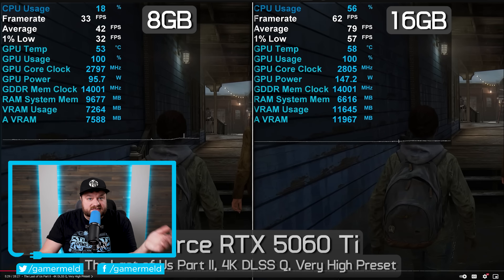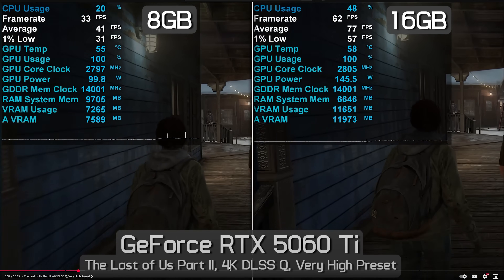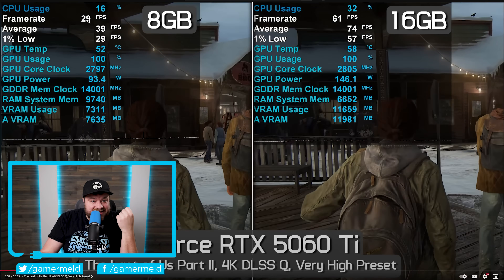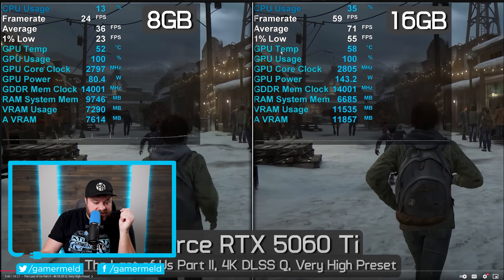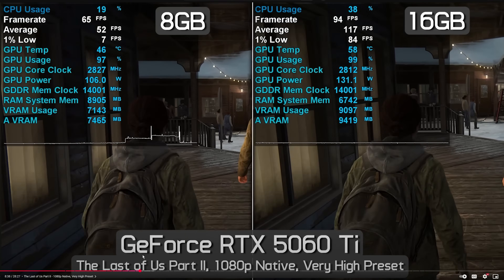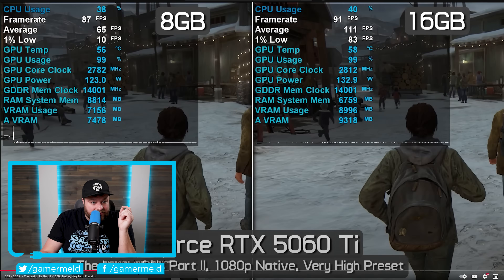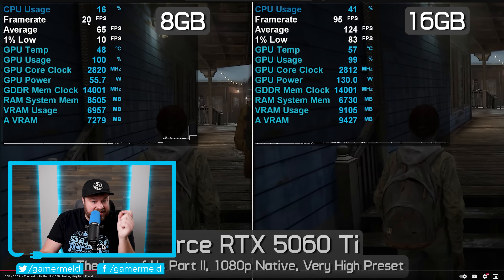I thought I'd go over some of this and show you just how bad it can be. Starting off, we have The Last of Us Part 2 — yes, it's 4K, but with DLSS. You can see the frame rate is getting right around half of what the 16GB model does. And it actually gets even worse: at native 1080p, the average FPS is still around half of the 16GB model, and there are times where the frame rate dips to 20, even 10 FPS.